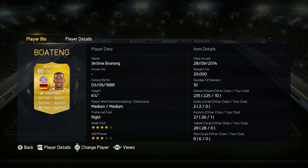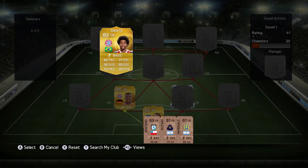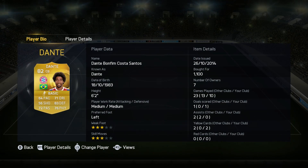We've got Berteng ahead of him, 85 rated, and I paid 29,000 coins for him, but he's so good for that. In the centre back position as well, he's got medium work rates, and he's so tall, strong, and just so physical — and he's so quick as well.